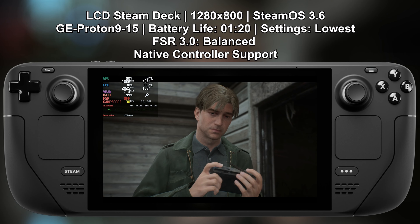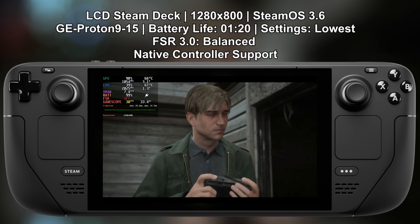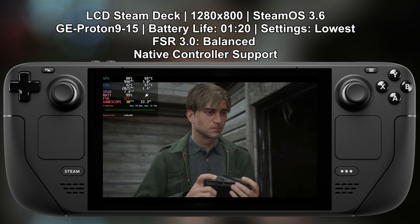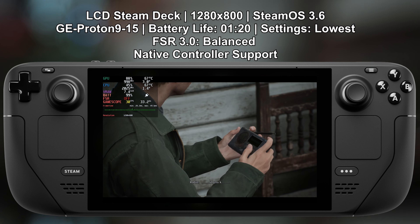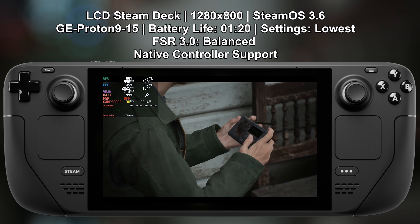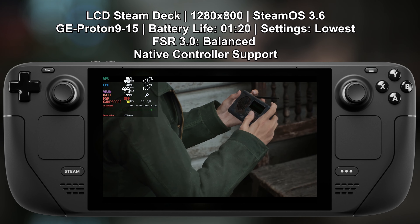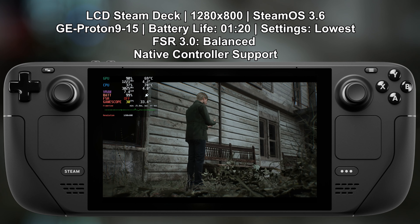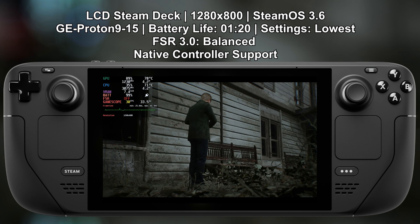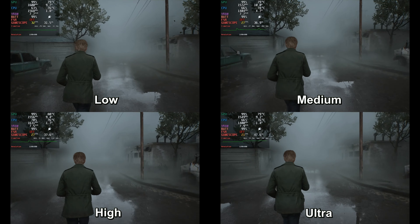Right out of the bat, we're going to start with FSR 3 set to balanced at 800p, and as you can see, it's trying to keep a stable 30 FPS. It will dip to 28 or 29, but with FSR set to balanced or performance, it will keep above 30 FPS. I did an improvised benchmark that I'm going to show right now, so you can see what the quality looks like between the four different presets.